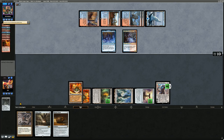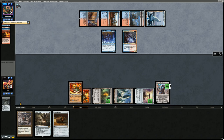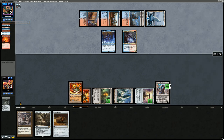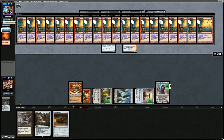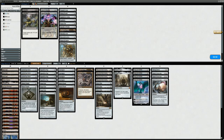Storm seems like a rough matchup — they kind of goldfish faster than we do. We can bring in removal spells from the sideboard to kill Baral and Goblin Electromancer after sideboard, since without those they can't go off as quickly. After sideboard I'll definitely pick up at least one Echoing Truth to bounce Witchbane Orb so I can have protection from Grapeshot. Spatial Contortion and Dismember are coming in.